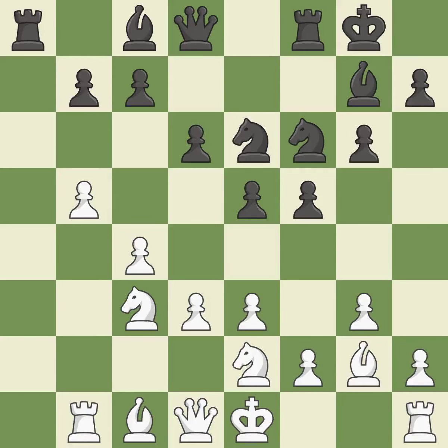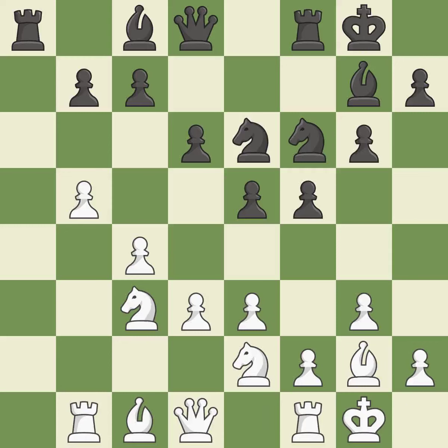Castling gets the king to a safer square, out of the center of the board, while also developing a rook. Castling kingside tends to be safer because the king is further from the center. Castling develops a rook while moving the king to a safer position beyond the board's center. Castling to the same side of the board as your adversary helps you escape some of the attacking that comes with castling to the other side.